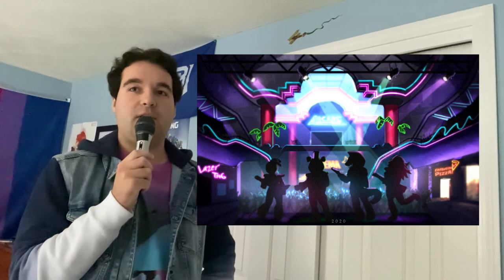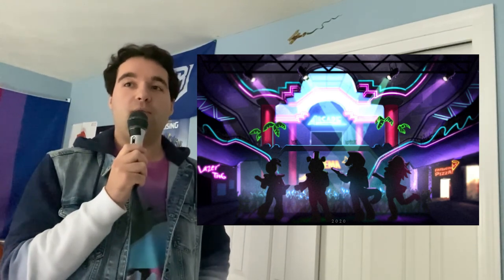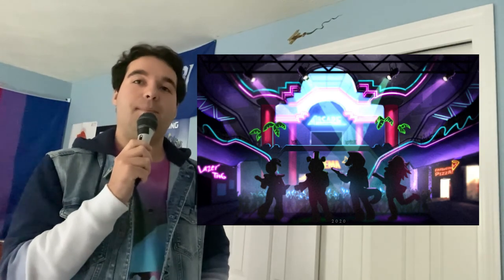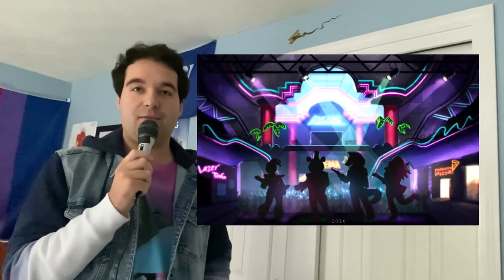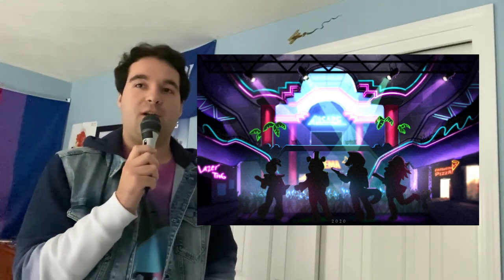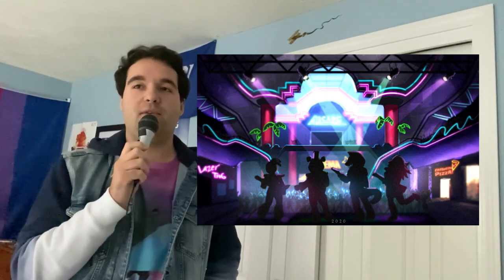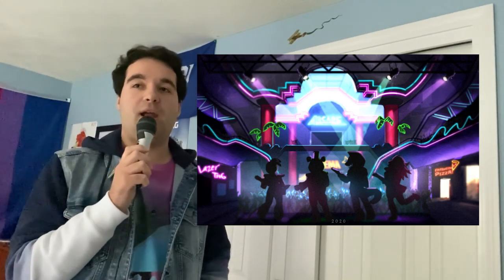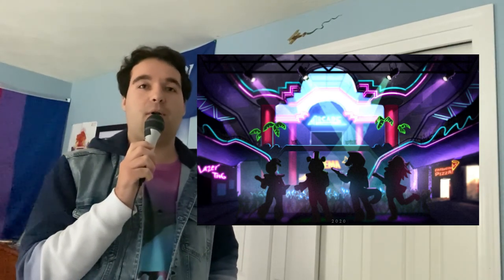In this first teaser, we have the mall that Security Breach takes place in. We know from some other leaks that this is called the Freddy Fazbear's Mega Pizzaplex. We can see that there's laser tag, a pizzeria, and an arcade. It also shows us our four main animatronics for this game on stage. From left to right, we have Glam Rock Chica, Glam Rock Freddy, and two new characters, Glam Rock Monty and Glam Rock Roxanne.